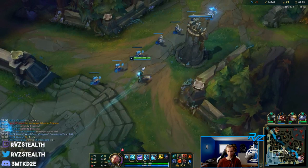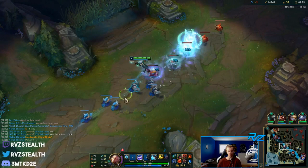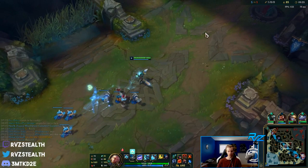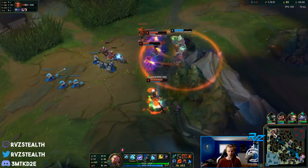We missed like four minions of XP but we're so far ahead it doesn't really matter. Orianna is roaming top now - these roams are really odd from her because her mid tower is super low and I can just take plates and take this tower. It's not even really worth it for her.